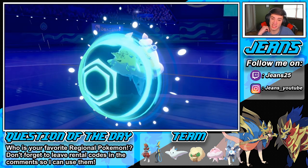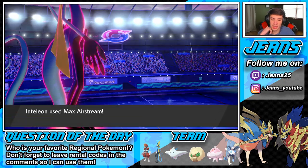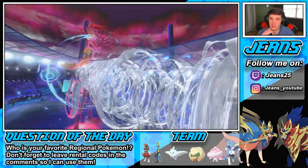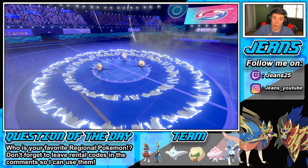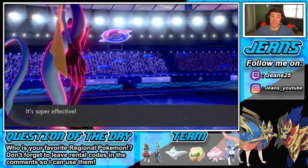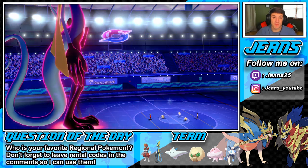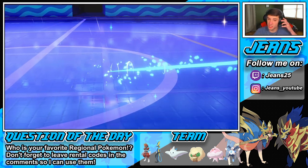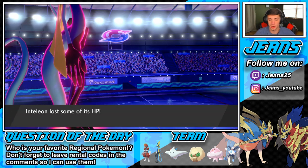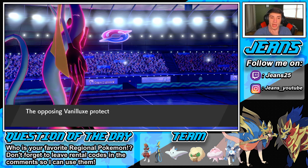Vanilluxe is going to Protect — that's totally fine by me. We get the Airstream going out here and the Whimsicott goes bye-bye. We should one-tap it. We get the speed boost as well, so we definitely have the speed advantage. I hope he does go into that Mudsdale because we can go into a STAB Max Geyser in the Rain — that's big damage. He thinks he's going into the Mudsdale, and it has to be Assault Vested as well, which is rather scary.